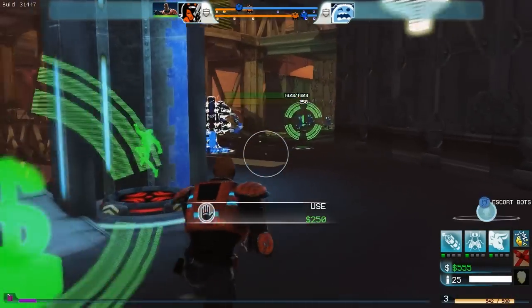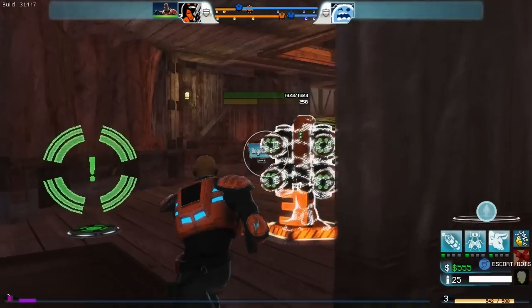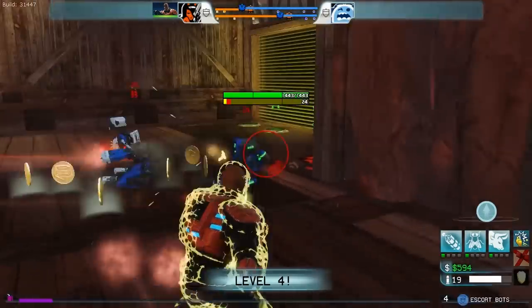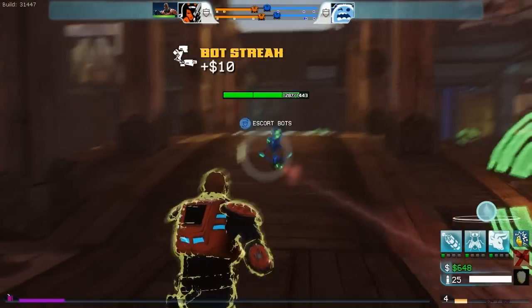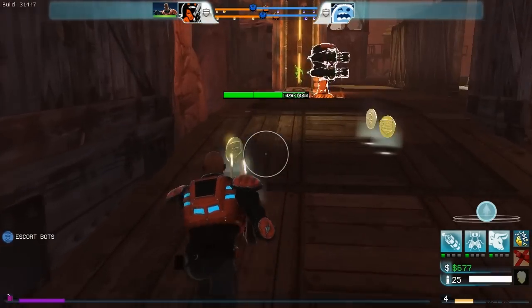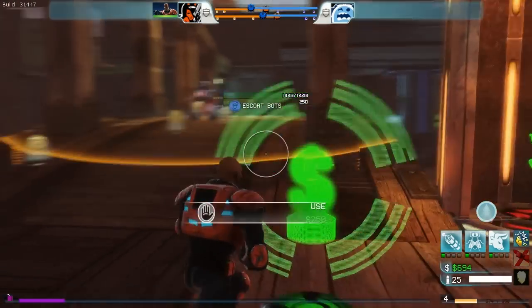The other main drop is churros. It will increase your health and also cool down some of your skills. Killing bots is one of the important things in the game — you've got to push. The top lane and bottom lane are displayed on the left and right of the UI so you can see how your bots are progressing.